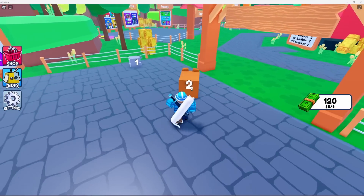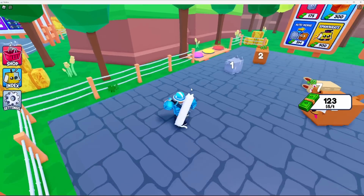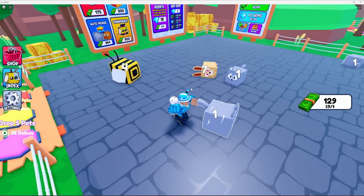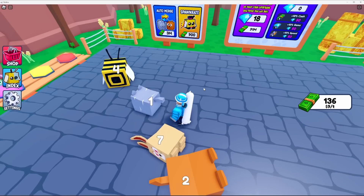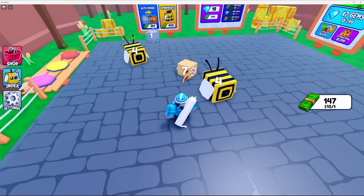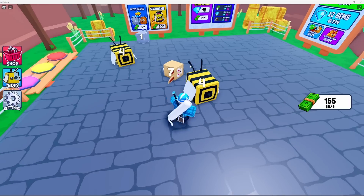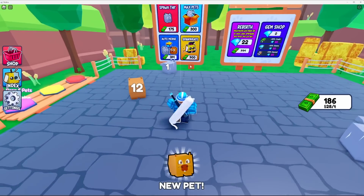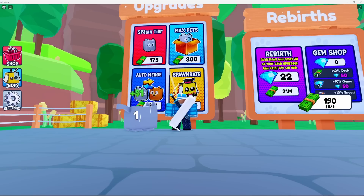We get these random pets — no problem, they spawn in and you merge them together. Having never played a merge game before, I feel they should give you what they say — like right now four and seven. It looks like we went up about three dollars and we'll probably go up four dollars because we have four pets. Also, there's this little bug where the pets just kind of fly away.